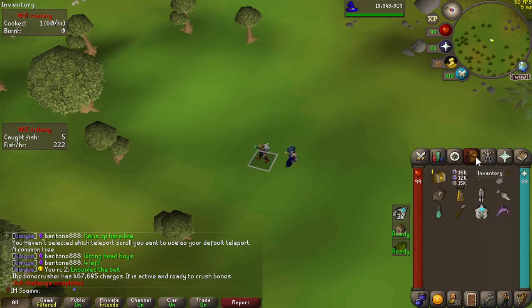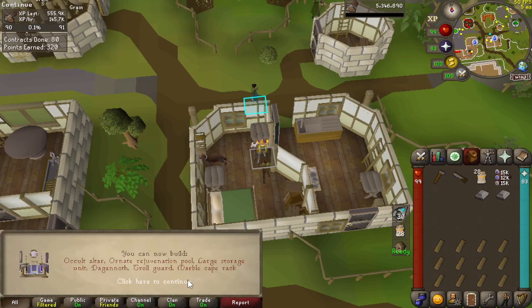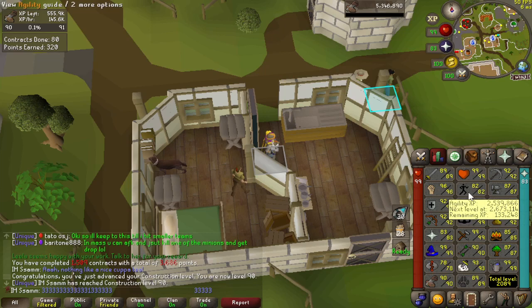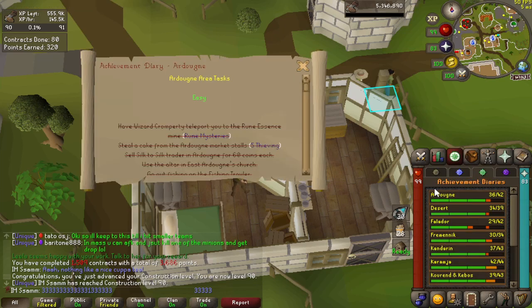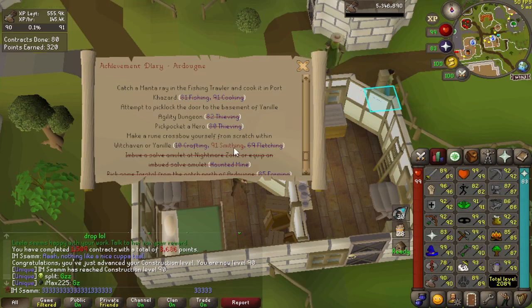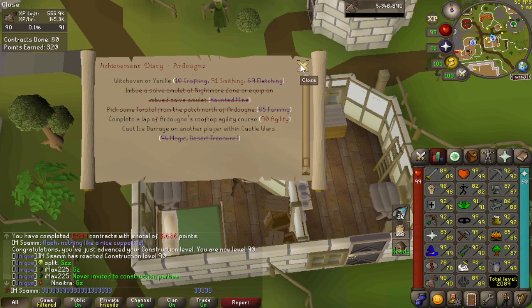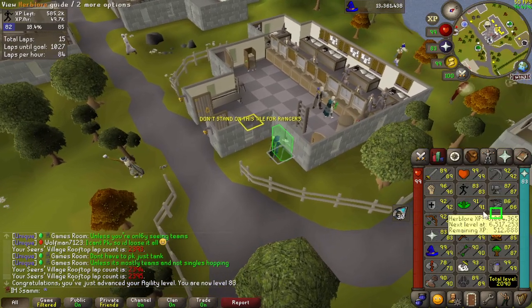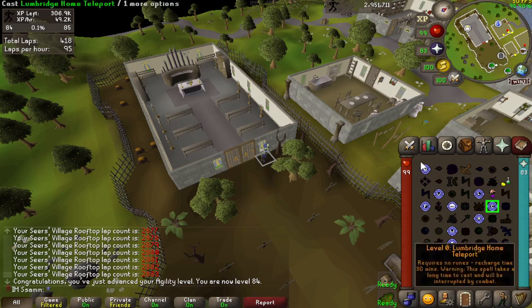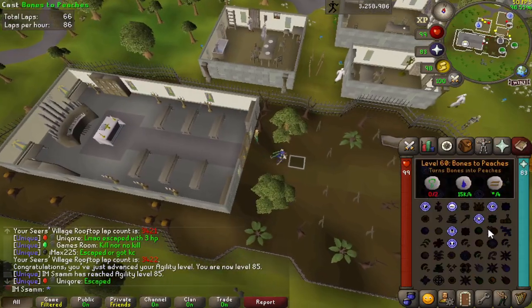We've got an elite casket from raids last night, let's see what we get. 90 Construction! I think what we're going to do - I'm going to leave construction there for the time being because I'd actually like to go and complete the Ardougne diaries. I can get the plus-four boost for smithing, and 90 agility which I only need three more levels for. 83 agility, only two more to go. 84 agility, one more level. 85 agility - right, let's go get this Ardougne elite diary done!